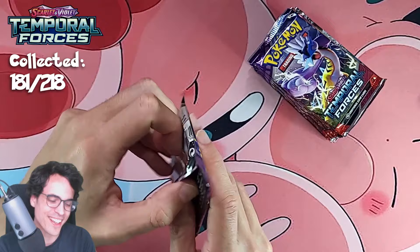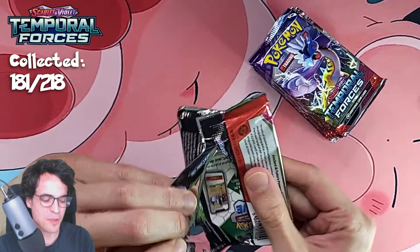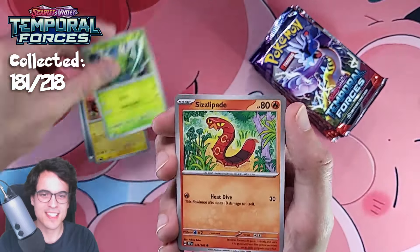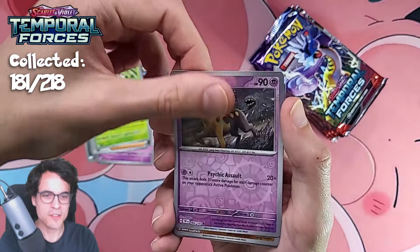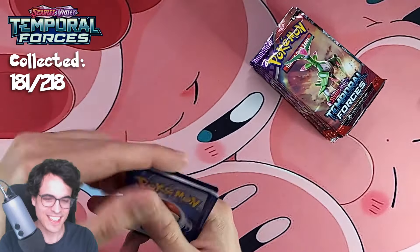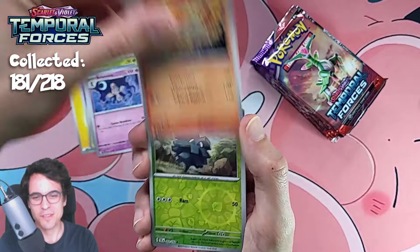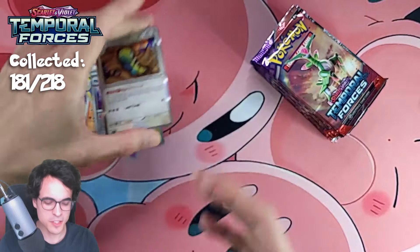Let's get the second half booster box. If this one is as good as the previous one, I'm gonna be very happy. We do need all the luck we can get — not easy to complete this set. First pack magic. Chargabug, Slugma — come on. Ancient Booster Energy Capsule, a Mr. Mime Reverse, and an Incineroar. Not the start I had in mind, but it's all right. We've got plenty more packs to open.